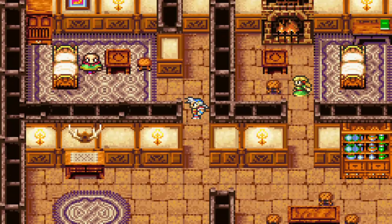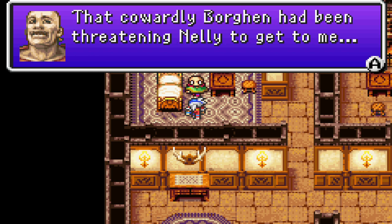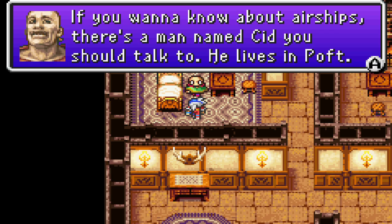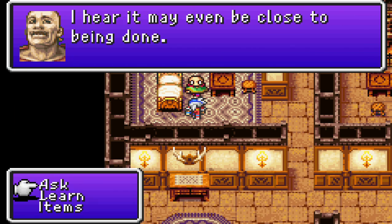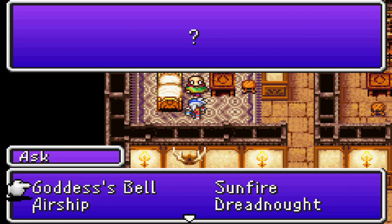Joseph: 'Looks like you managed to save my daughter — thank you. That cowardly Borgen had been threatening Nellie to get to me. Forgive me. If there's anything I can do to help, all you gotta do is ask.' We ask about the Sunfire, the airship, Cid, the Dreadnought reconstruction, mithril, the Wild Rose, and the Goddess's Belt.